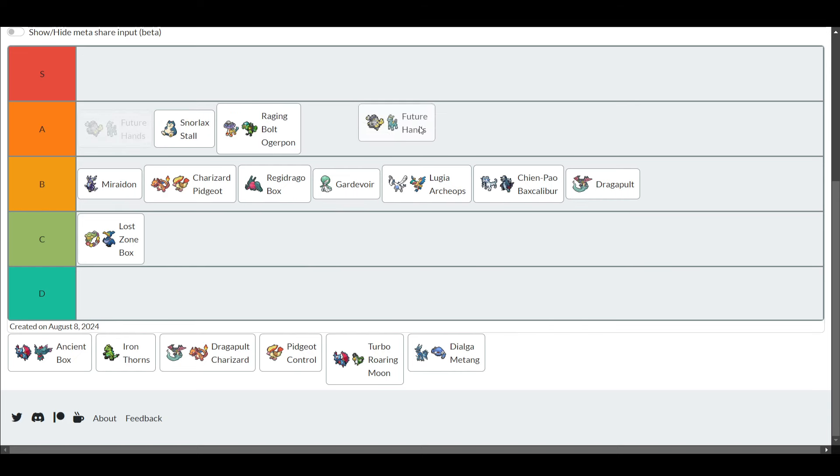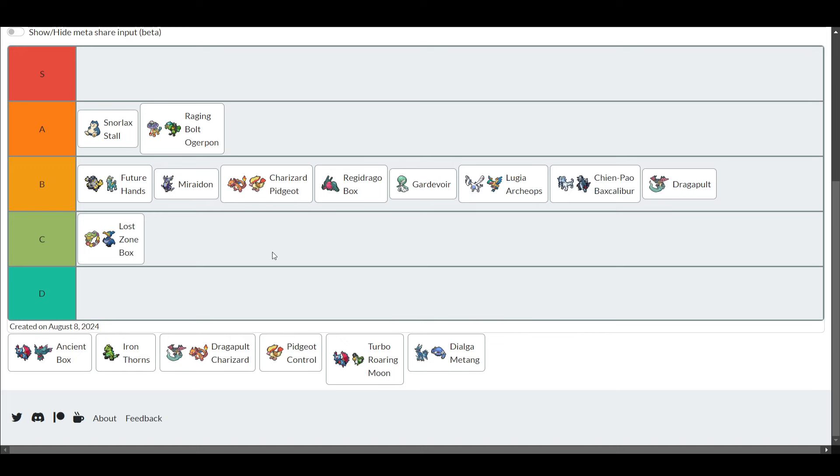I will talk about Future Hands now as well. Future Hands - I guess it's A tier, but I'll put it in B tier. I haven't seen this deck in forever, but for a while it was the best ladder-grinding deck. You focused around really one attacker: Iron Hands EX. That attacker can deal with a lot of threats - maybe not the stage 2 threats, but a lot of others. There are a lot of decks that can't really handle the speed and consistency of Future Hands, especially taking multiple prizes against random decks. It's definitely weaker than Raging Bolt Ogre Pond or Snorlax Stall though, which is why it's lower.